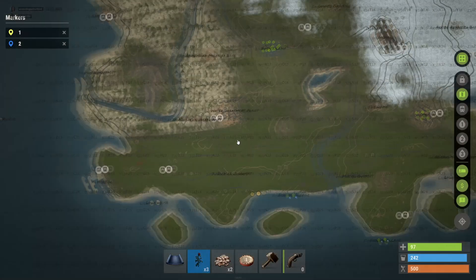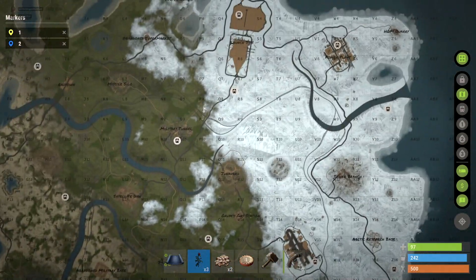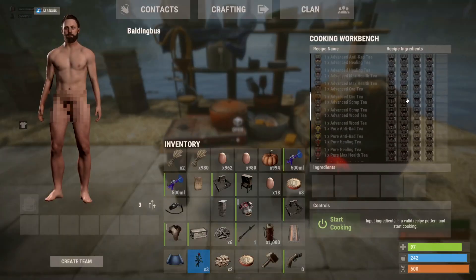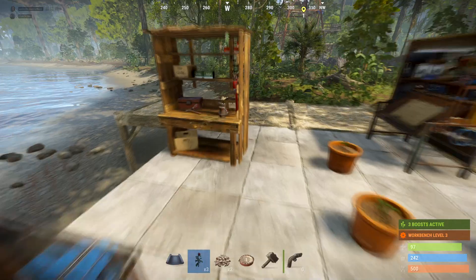And then once they grow up, you can take them to any large barn and there will be a store to sell them. This server doesn't have a large barn for some reason, so I can't show you. But literally, that's what you do with roses. I think they'll have more uses in the future for cooking and things like that, but as of right now, they currently don't.